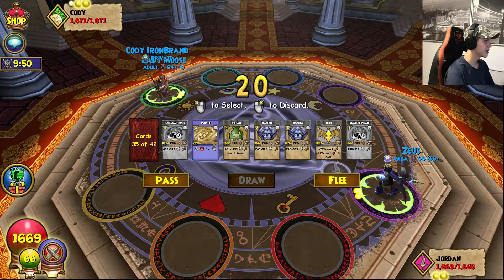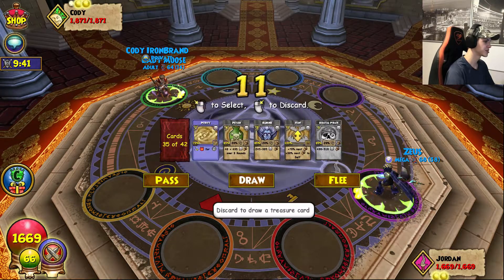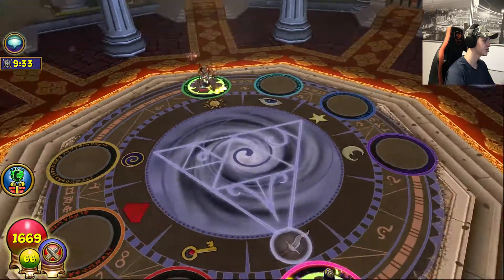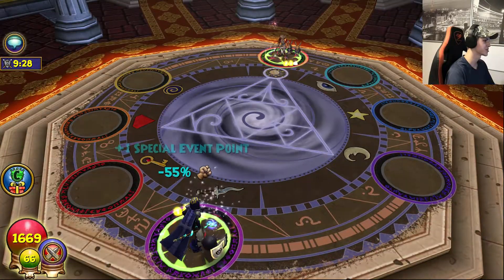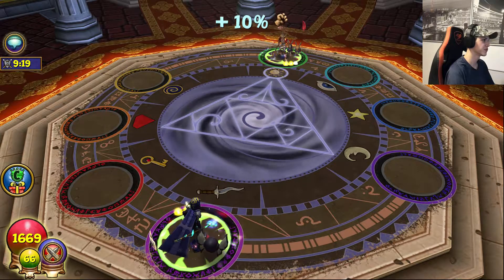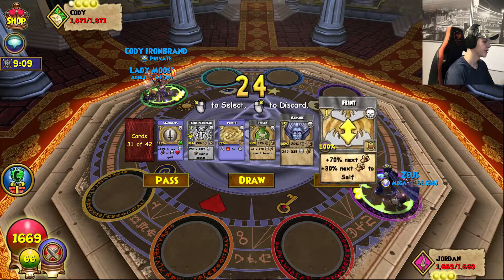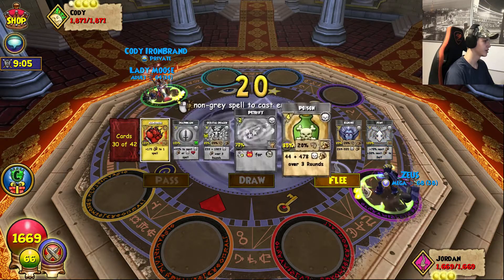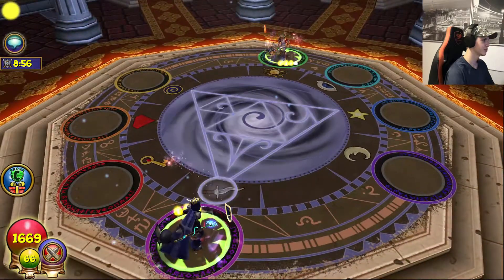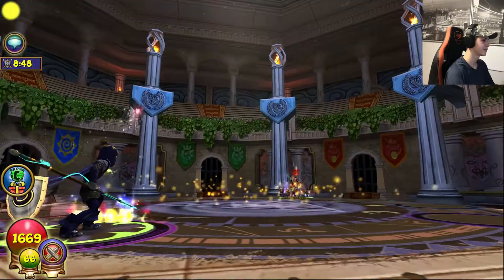In this match we're going against Cody. He has an adult pet, 1800 health. Started off with 5 pips, but we did get those power pips as well. We're going to keep a Banshee, one Skeletal Pirate, one Feint and one Stun — this is a really, really good hand. So I think we're going to get rid of the Pirate. We got a Bone Dragon. We're just going to start off with a nice shield so we can't get one shot. We got that special event point. A blade right off the bat? Maybe we can just one shot with Skeletal Pirate.